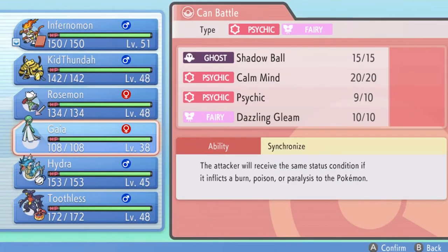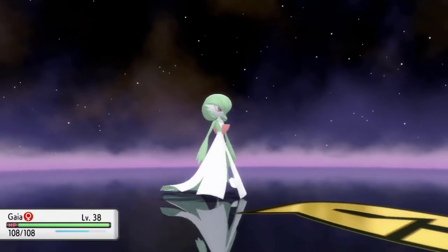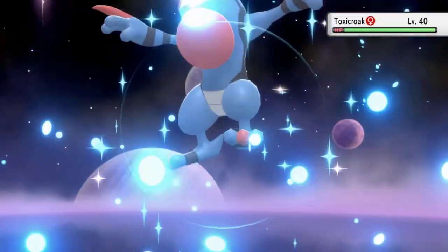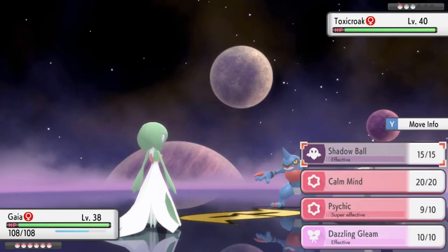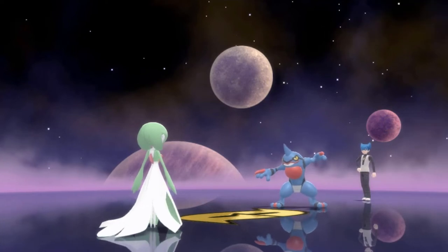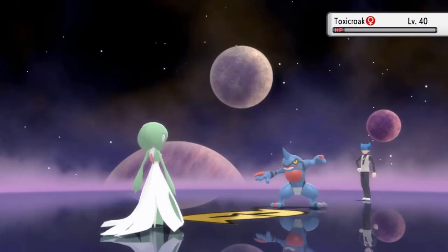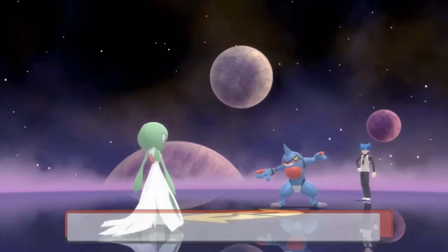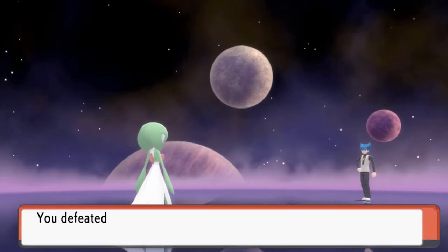He's coming out with a Toxicroak — alright, Gaia! Quadruple damage, but we just gotta be careful because it is a Poison type Pokemon. Here comes Commander Saturn's Toxicroak. Let's go straight for a Psychic attack — this Psychic will destroy Toxicroak, and just like that we have defeated Team Galactic Commander Saturn! My Pokemon are growing at a nice level — pretty good.